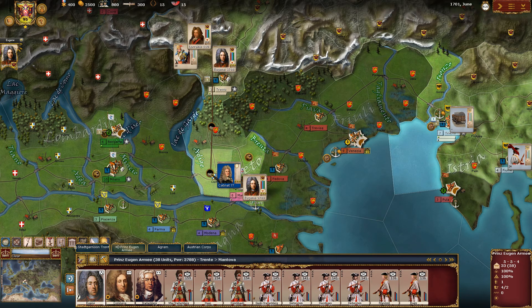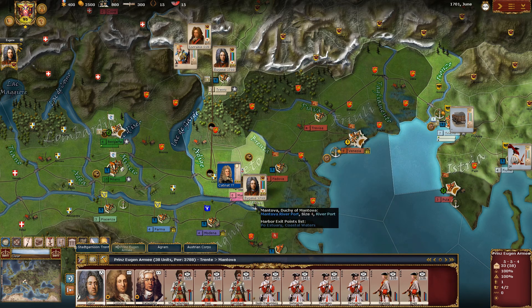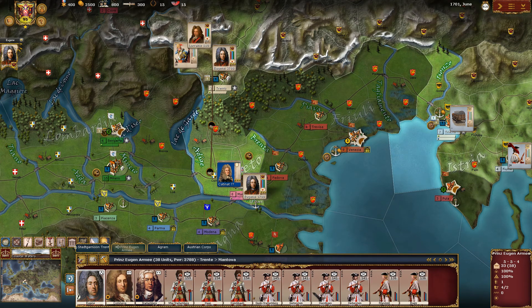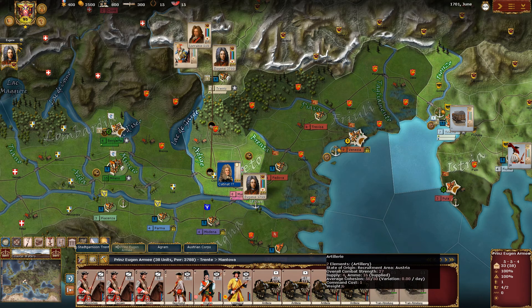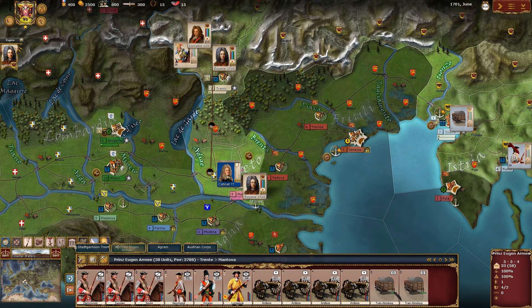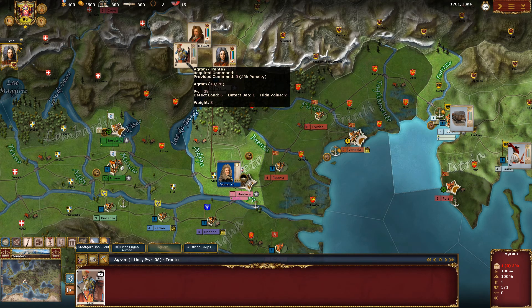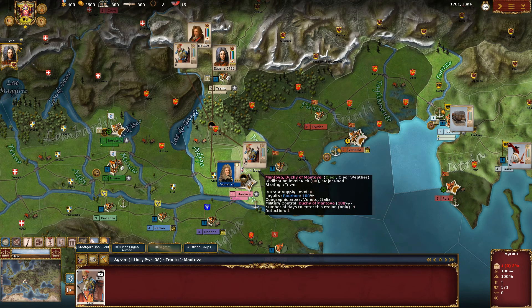I can see Eugène can move through Verona, Cremona, and arrive at Mantua in 22 days. This is because the big stack moves at the pace of its slowest unit — in our case, the guns and supplies are very slow. If I take the light cavalry and drop it separately, you can see it can reach the destination in just four days.